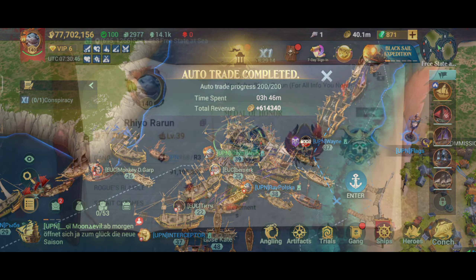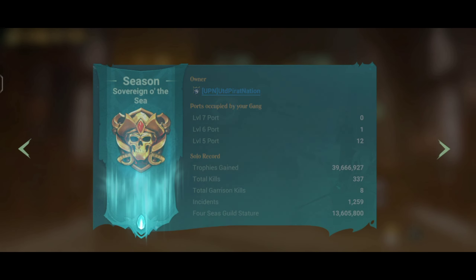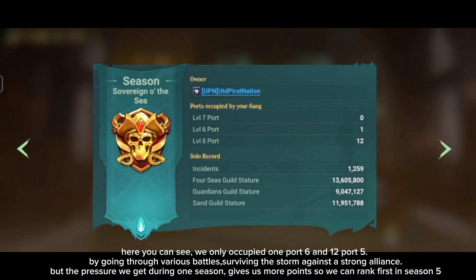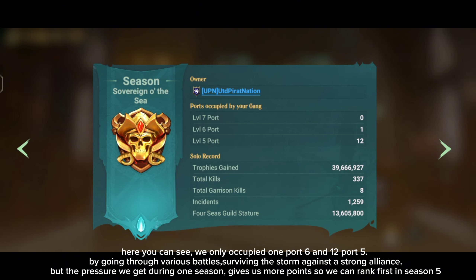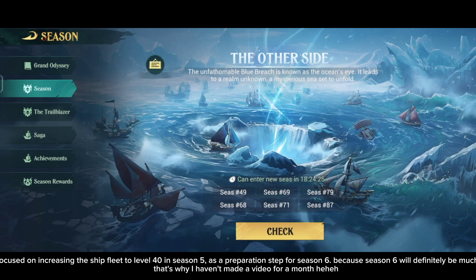For information regarding Season 5, our server managed to get the award as ruler of the sea without occupying Port 7. Here you can see we only occupied 1 Port 6 and 12 Port 5. By going through various battles, surviving the storm against a strong alliance, the pressure we received during one season gave us more points, so we ranked first in Season 5.